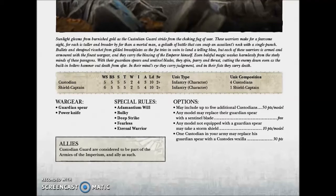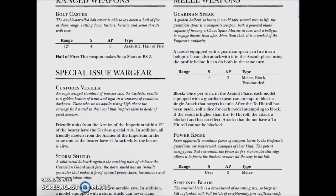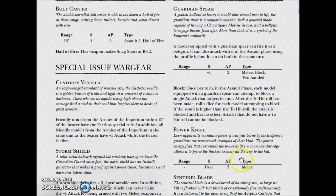What they have is a Guardian Spear and a Power Knife. If we look at what they get for that — a model equipped with a Guardian Spear can fire it as a bolt gun, and can also attack in the assault phase with +1 Strength, AP2, Melee, and Block. Block means that for each Spear you have, you can try to block one attack from your enemies — you have to roll higher than your enemy's attack.